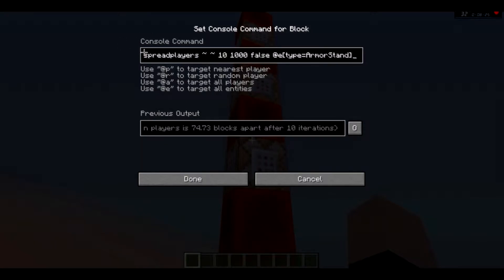And now, this is a spread players that spreads over 1,000 by 1,000 by 1,000, and then the average distance between each armor stand is 74 blocks apart. After 10 — I have no idea what that means, to be frank. I'm not good at spread players. All I know is that each branch cannot be 10 blocks close to each other.